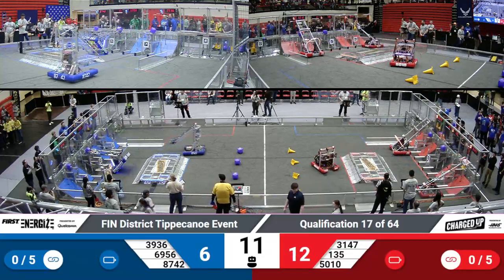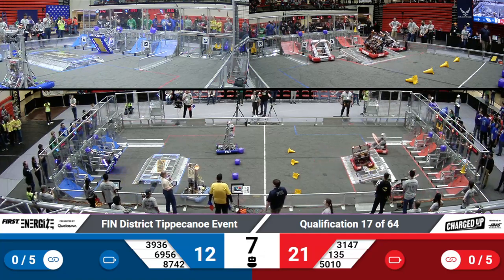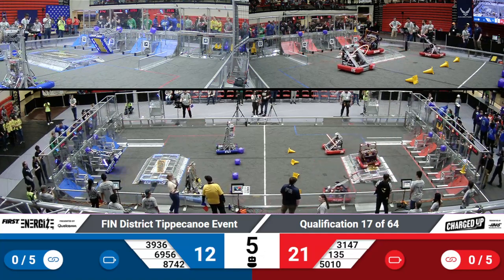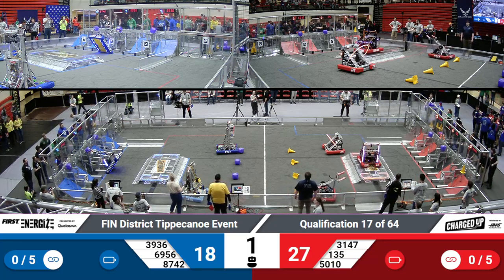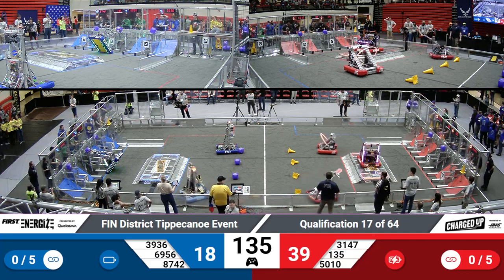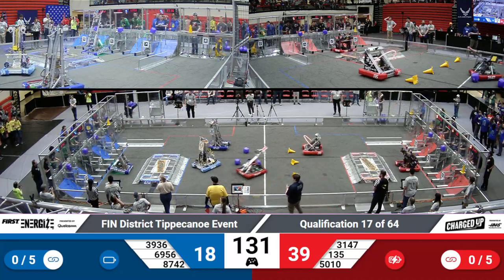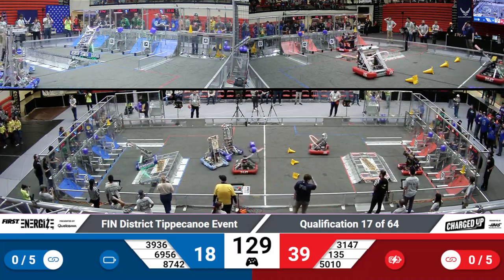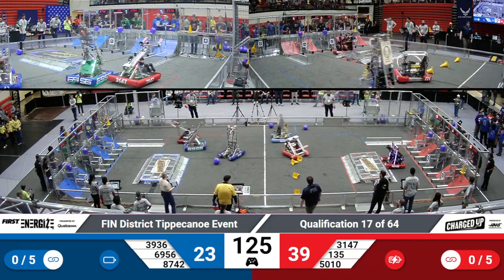All three Blue Alliance robots are working on placing their cubes. We've got three game pieces placed for the Red Alliance as well, while Tiger Dynasty works on getting that engaged. Looks like 6956 is having a little bit of trouble placing their cube during Auton, but they're able to get it during the teleop period, still earning their alliance five points.